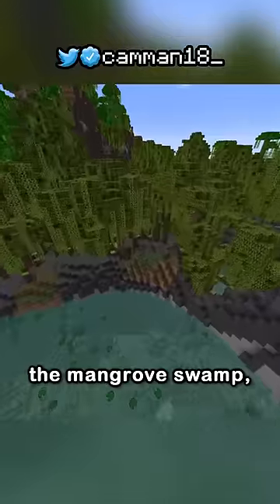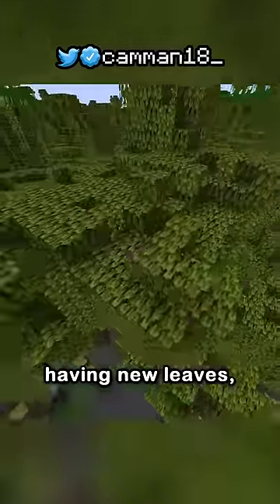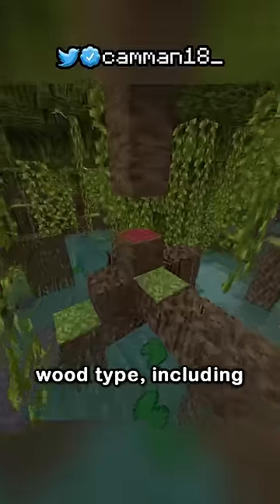The 1.19 Wild Update just released, and here's everything that it added. The mangrove swamp with mangrove trees having new leaves, saplings, roots, and wood type including all that's crafted from it.